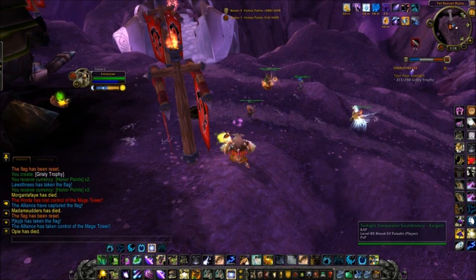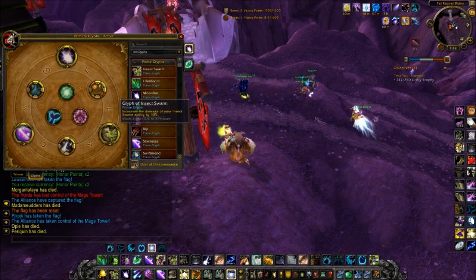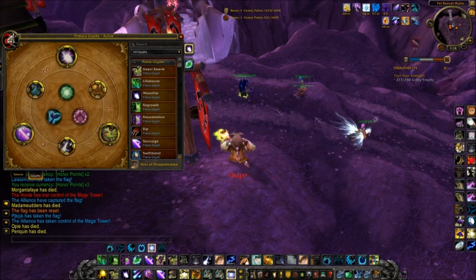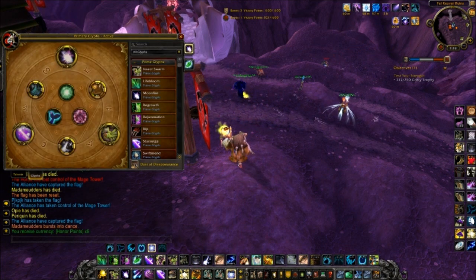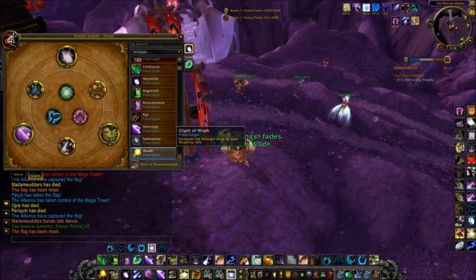That's just my gear and spec. If you want, I'll show you my glyphs now. I'm using Moonfire and Insect Swarm Glyph — these two are a must-have. Also, Star Surge is a must-have. If you want to swap out Insect Swarm or the Moonfire one, if you go into Lunar Shower, I suggest you swap out your Moonfire glyph for one of your healing spells — or even your Wrath glyph for 10% more damage.